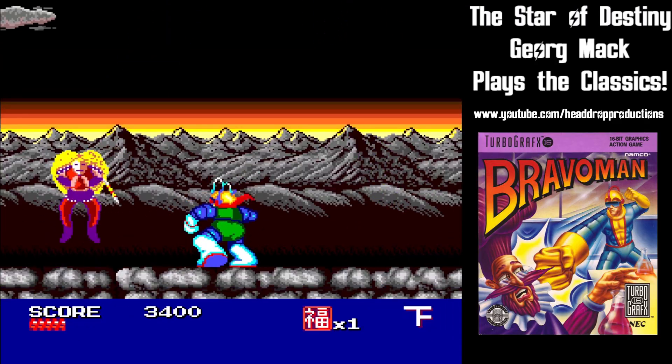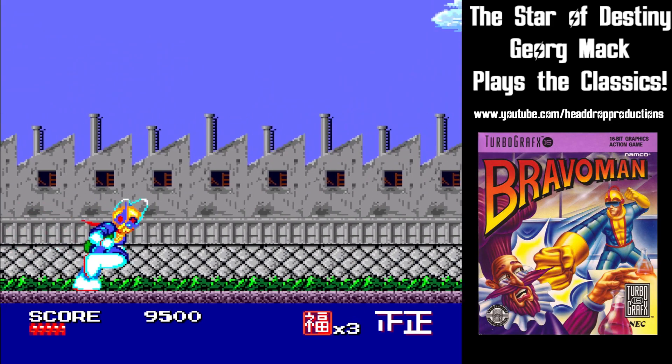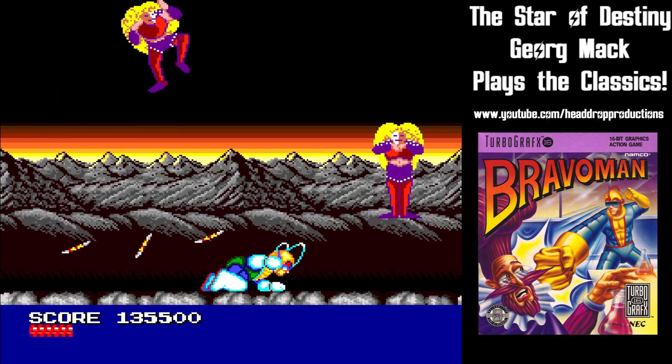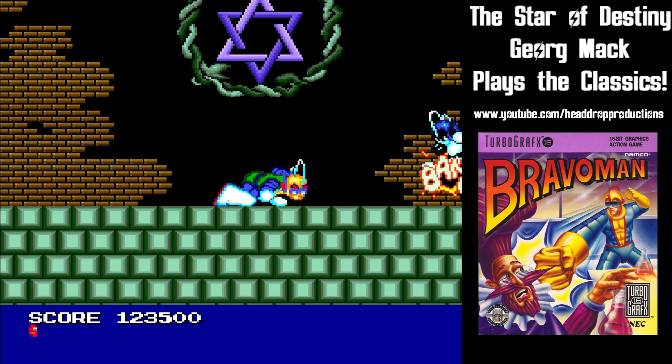At the end of the level, you fight a boss. These guys are all hit sponges, but if you learn their patterns, you can avoid taking much damage. Some of them come back in later levels to try and settle the score, especially the doppelganger of Bravo Man.